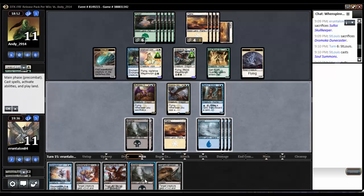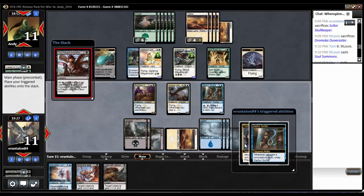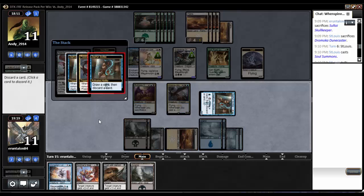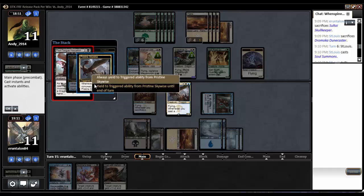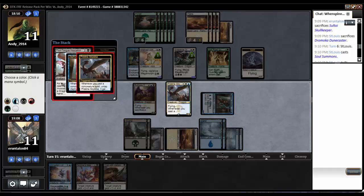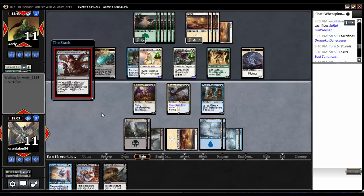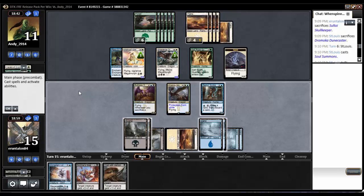So I can Foul-Tongue Invocation next turn — he'll sac something, probably the Manifest. I've got a Dragon so I'm going to gain some life off of it. I'll tap Zephyr Scribe, discard that swamp, give Pristine Skywise pro white so it can fly through if I want. He would probably then Verse 6 himself. I think I'll do it — I'll get in for 6 here, take him to 5.